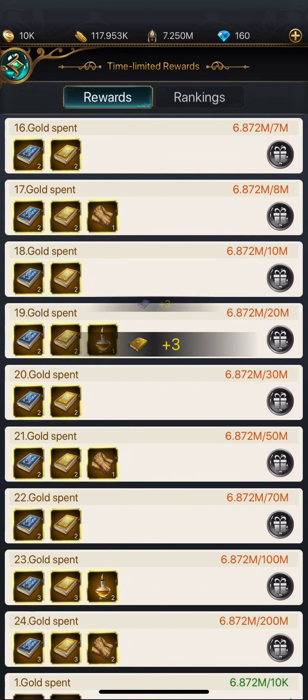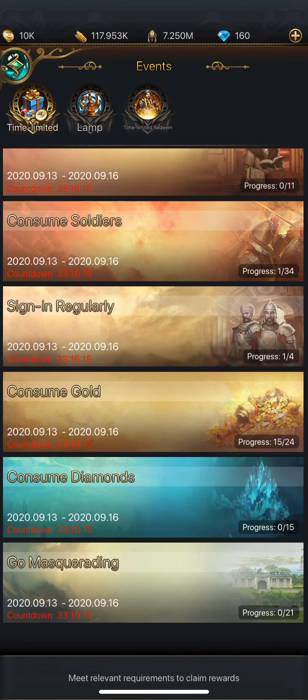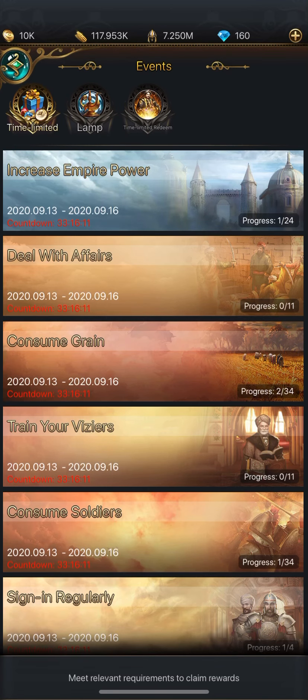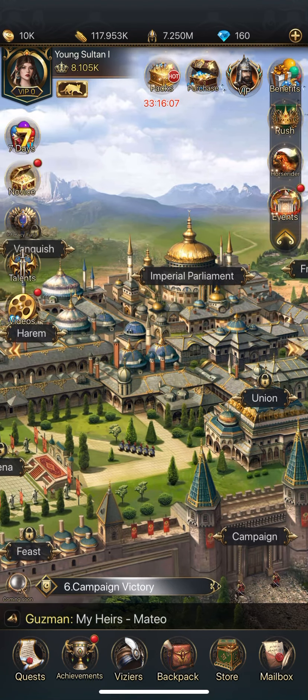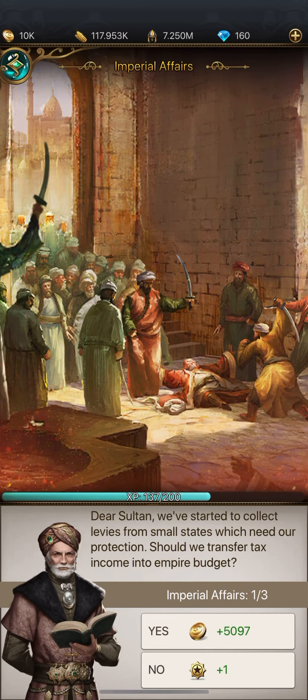You want to pay attention to what the rewards are in each category. Let's try 'Deal with Affairs' next. To deal with affairs, I need to go to the Imperial Parliament — click on it, then go to Hocus.